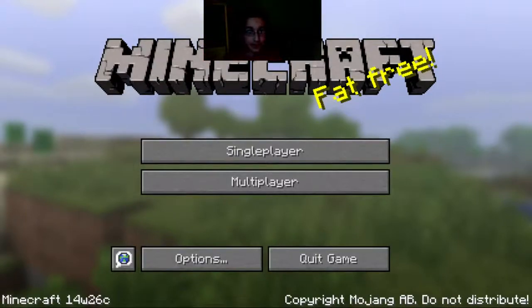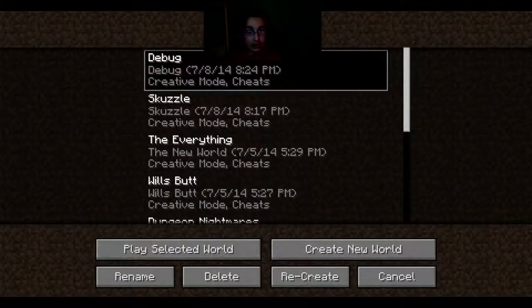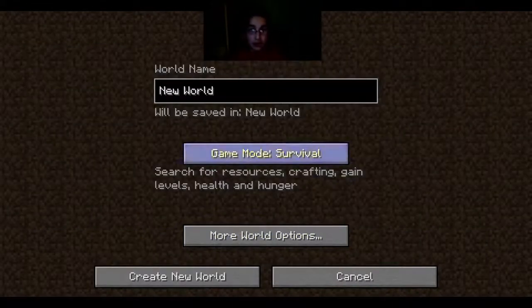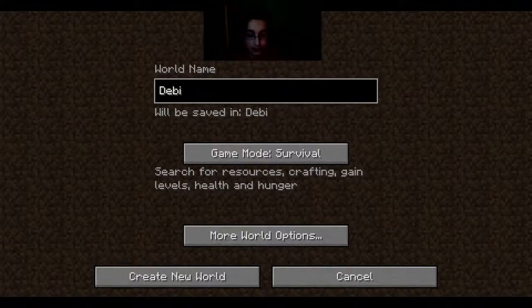As you can see, we're on Minecraft and I already have it, so let's delete it. Create a new world — you don't have to call it 'debug' but I'm just gonna do that. If you don't know what that is, well, you'll see in a second. Obviously, go up to creative.